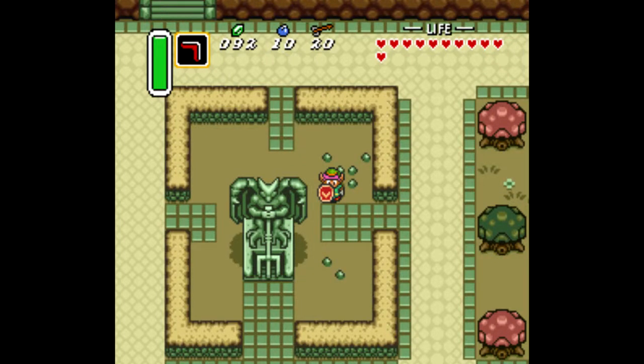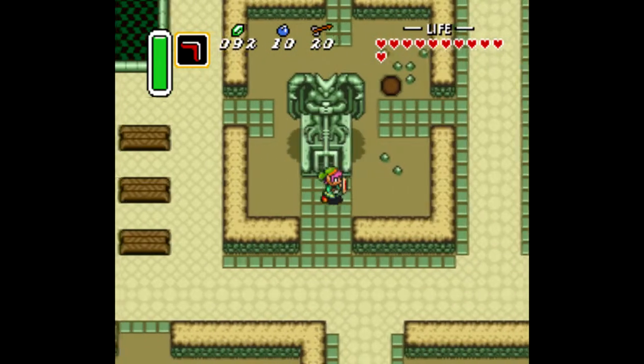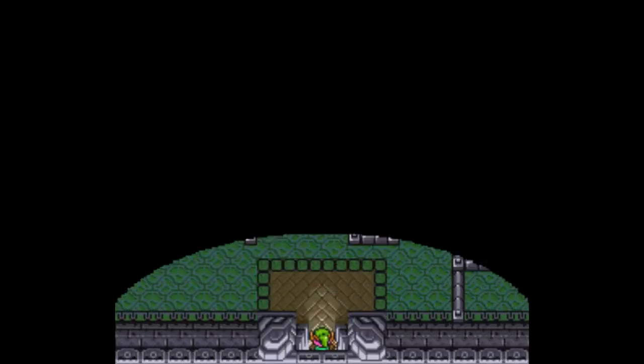Hello there everybody, this is the Brave Hylian and I'm back with more Let's Play The Legend of Zelda: A Link to the Past. In the last episode we beat the first dungeon and now we're going to take on the fourth dungeon. Taking on the fourth dungeon - that is what we're doing.